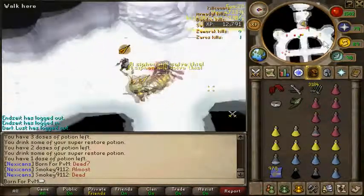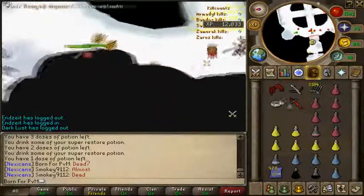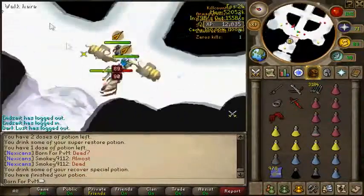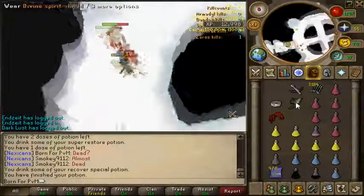Once Next spawns her reavers, hit them twice with the rapier, then claw Next and drink a recovery special as soon as you can. You want to drink a recovery special early. Since Next's attacks are timed, every time she siphons 30 seconds will have passed, which makes remembering to use the recovery special much easier.